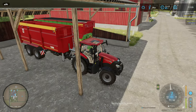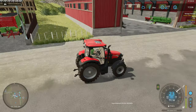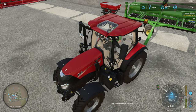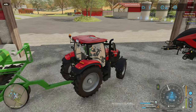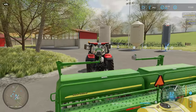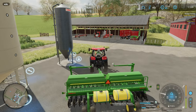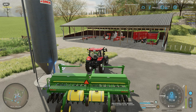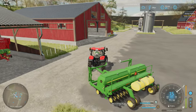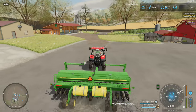Let's sell everything and then disconnect the trailer. Still rocking the John Deere 1590 seed drill. Let's fill it up first — checking the seed and liquid fertilizer. We've got 411 gallons on board.